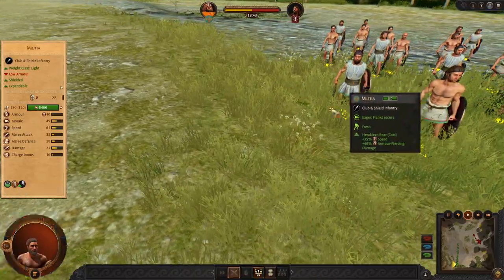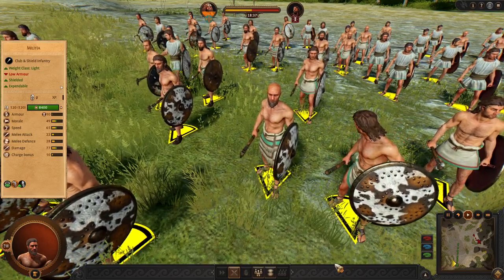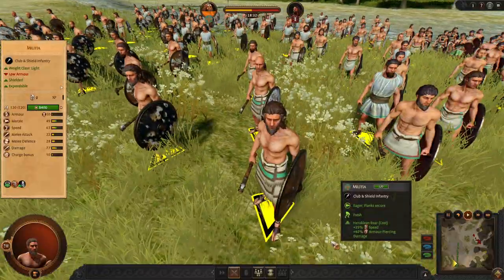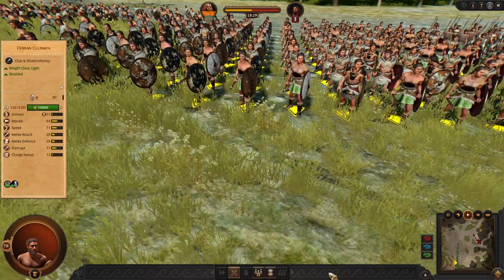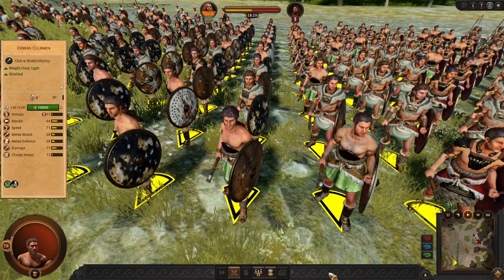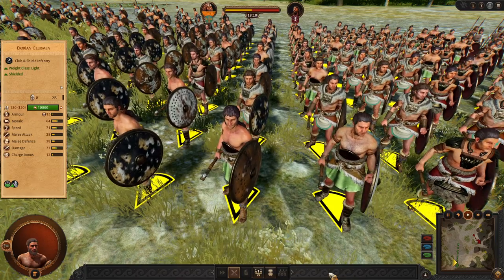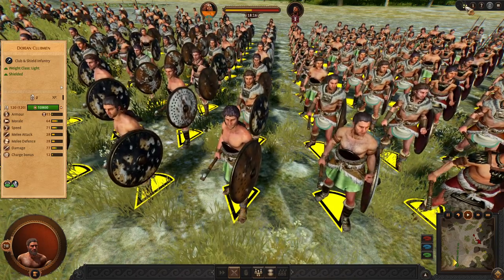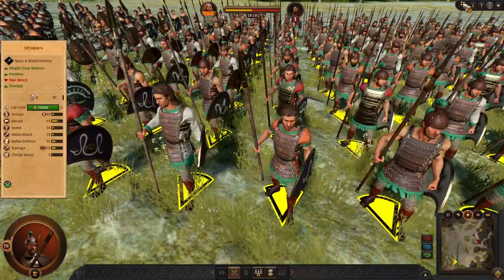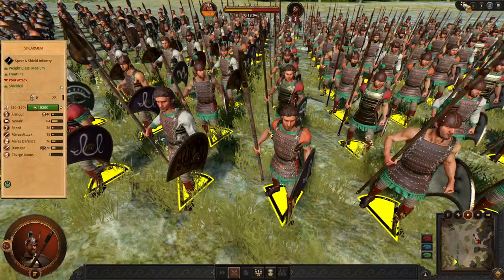Let's have a look at his units. We are starting with Militia, a very standard fodder. Usually I do not recommend these guys. Next unit is Dorian Clubmen. They are just like Militia but slightly better. They are no longer expendable, but you can use them in exactly the same way. Next we have Standard Spearmen. All Achaeans have the same Spearmen and this is no exception. Usually I do not recommend this.